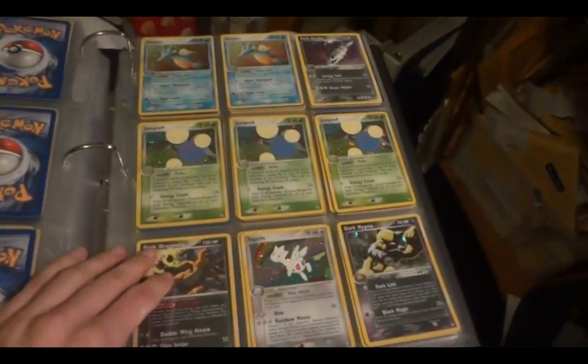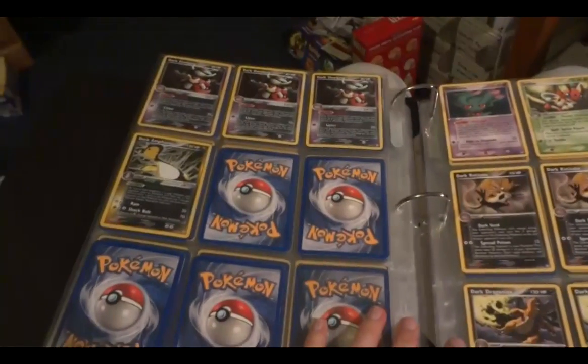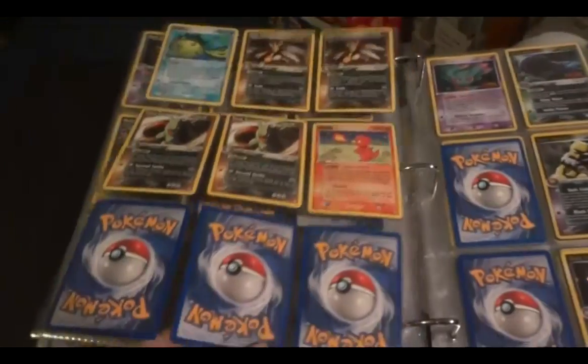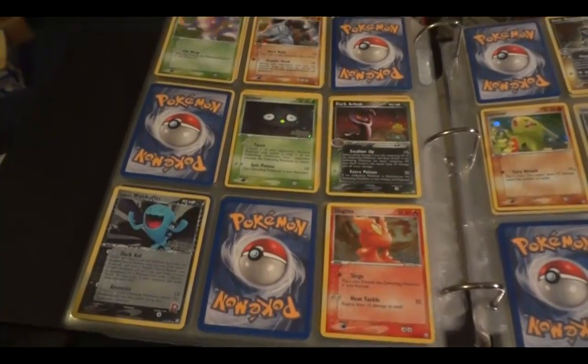And onto one of my favorite sets, Team Rocket Returns. So these are all hollow. Some more hollows on the back. Rare. Rare reverse. Common uncommon reverse.